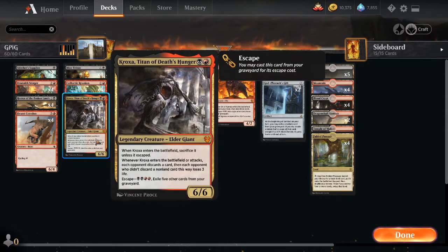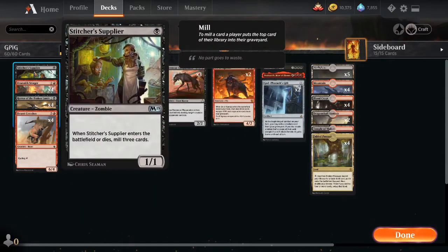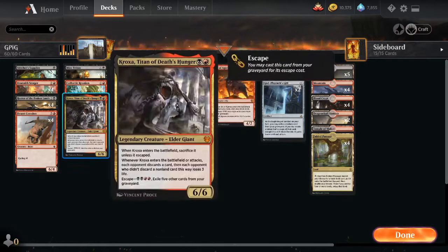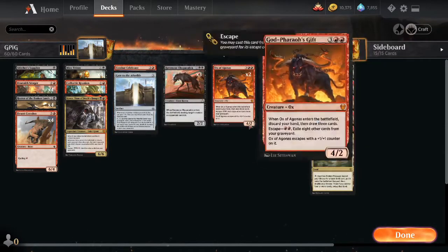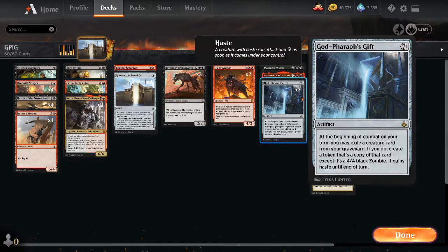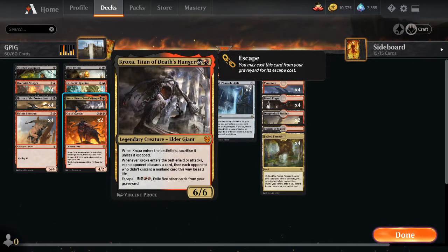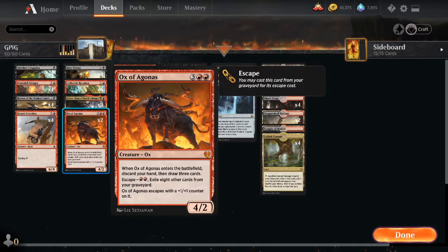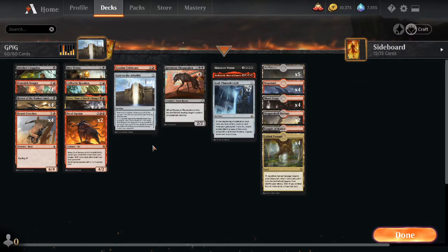We're not laser focused on the God-Pharaoh's Gift plan because we have Kroxa, Titan of Death's Hunger and Ox of Agonis as other payoffs for filling our graveyard. We can escape these back over and over, fueled by all the cards we're cycling and milling. Even if we can't get God-Pharaoh's Gift online — if our opponent destroys or exiles it — we have the backup plan of escape creatures. Kroxa can finish games on its own; Ox of Agonis is more of a card advantage engine.